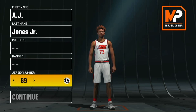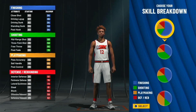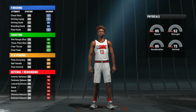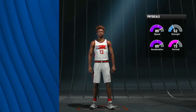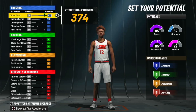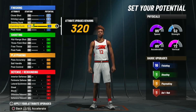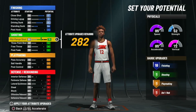Since we're making Ja Morant, he's always gonna be a point guard. You can go left-handed or right-handed, it really doesn't matter — I personally go left-handed because I'm left-handed. The pie chart I'm gonna use is this one right here: finishing with a little bit of shooting. You can go any physical profile you want, but I don't recommend anything outside of speed. If you max out all the finishing, you get about 16 finishing badges, which is good enough, though you can go 18.